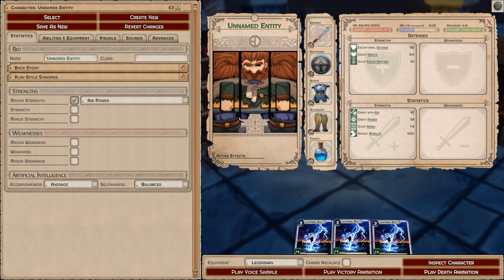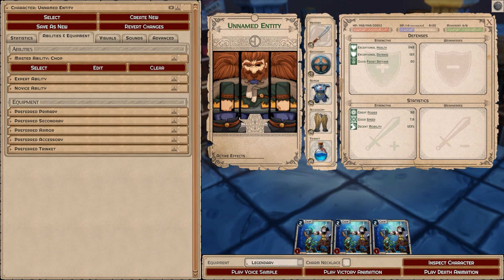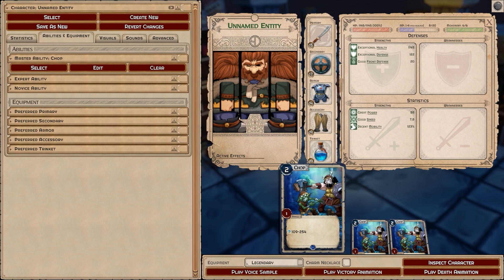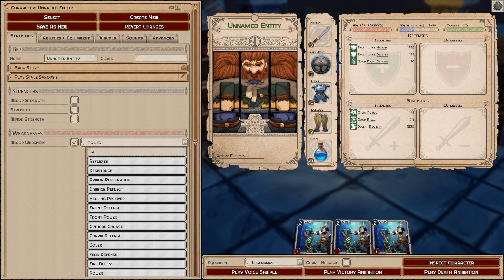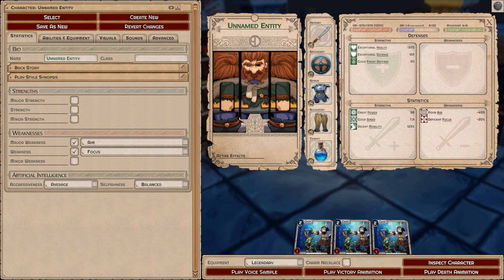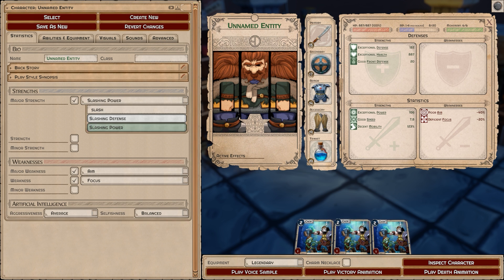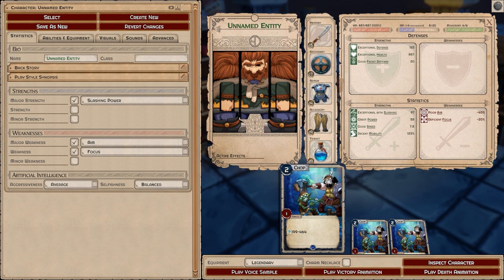Now we can talk about the dump stat. The dump stat basically means you're not going to use a certain type of power or stat. If all we're doing with this character is Chop, we have no range and no area of effect. We can definitely add a major weakness of aim and focus. What we're doing effectively is adding to our other stats by detracting from those stats. Then if it's a slashing-powered ability, I'm going to select slashing power, and now this Chop is starting to get really powerful. I can continue to add negatives and strengths to make it even more so.